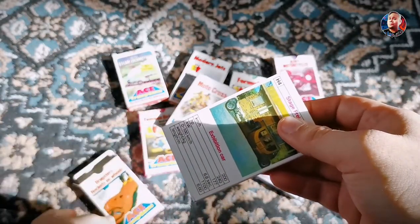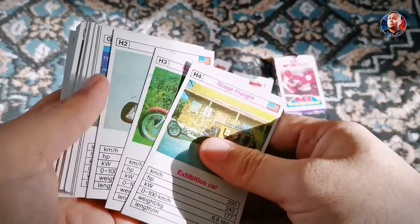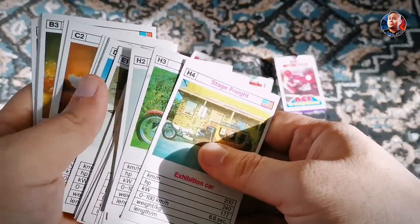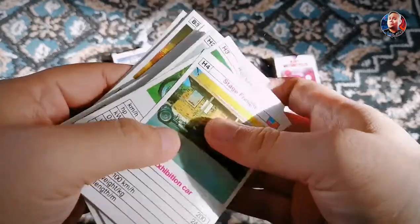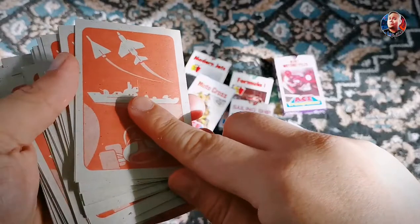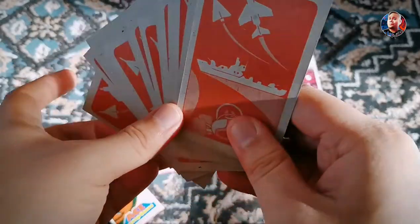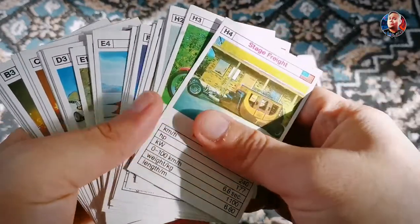These are the categories. Look at that — even the feel of the cards. Look at that illustration at the back; it really reminds you of a lot of things.